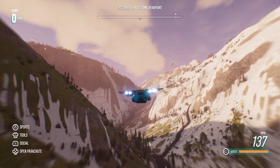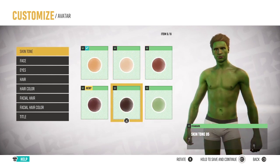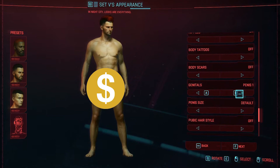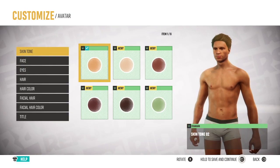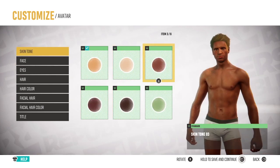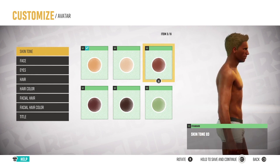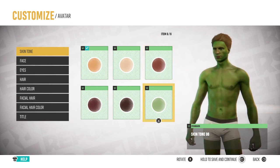Before you get into that, you need to create your own character with one of the most limited character creators I've seen in quite a while. I'm not expecting Cyberpunk, where you can change the size of your Johnson, but you can't even change the height or weight of your character. There are only 18 hairstyles, only 5 face presets, and when making a brown-skinned character, it looks like a person dipped in cinnamon rather than actually looking brown. But at least you can make the Hulk, minus the steroids.